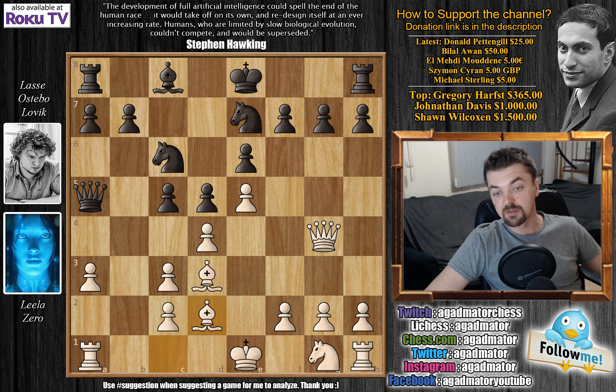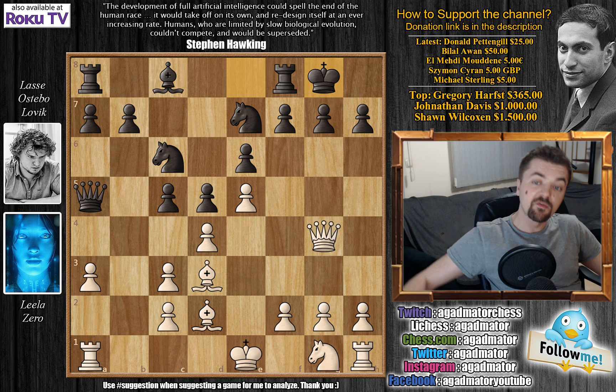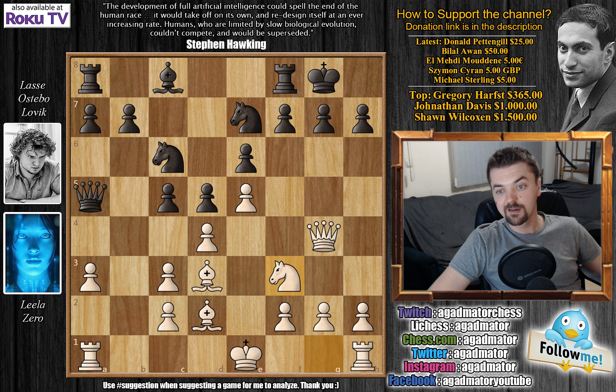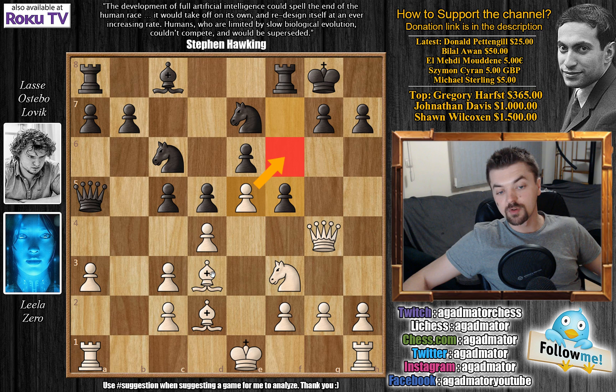Bishop to d2 defending the c3 pawn, and here we have castles — a brave move by IM Lovelace as both bishops and the queen are eyeing that kingside. Knight to f3 bringing the knight into the game, and now we have f5. It seems like a move really screaming for e captures on f6 en passant. You don't want your bishop not to be eyeing the h7 pawn, but Leela actually doesn't capture.